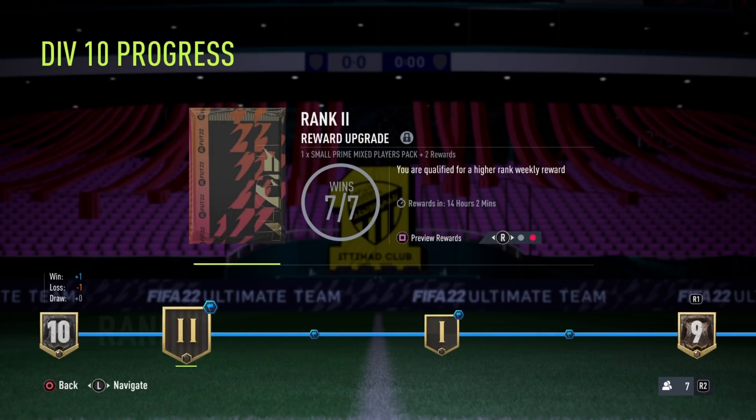So the weekly rewards, the seasonal rewards, and also FUT Champions. First of all, you start at Division 10 and you have to move up in steps. Every time you win you go one step up, every time you lose you go one step down, and this stays the same for every division. If you draw, nothing happens — so a draw for the Division System is basically useless. For example, to go from rank 2 in Division 10 to rank 1 in Division 10, you need two wins — so that's kind of two steps.